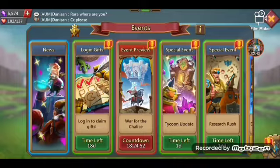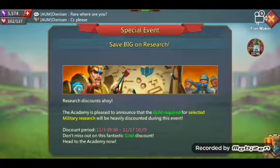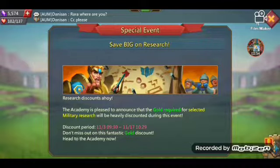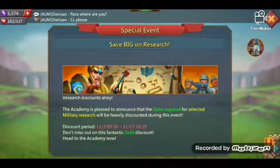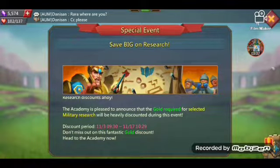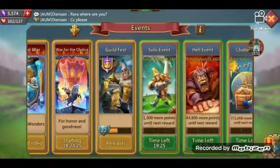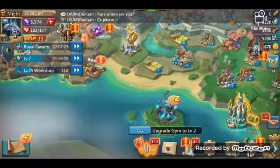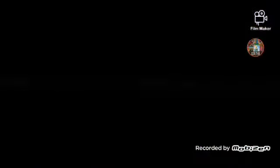There's also a new 'Save Big on Research' update. If you do any military research, the time will be reduced during the discount period — the research speed will get doubled. So research speed boosts are significantly improved with this update.